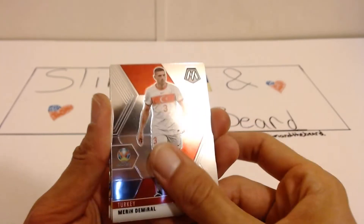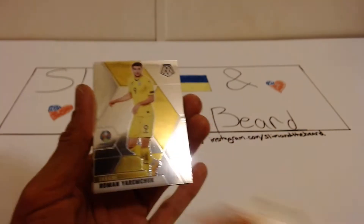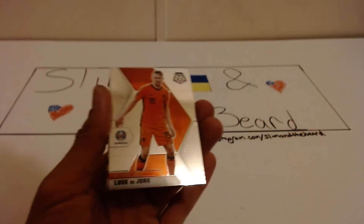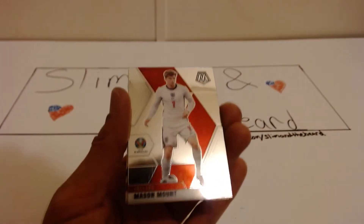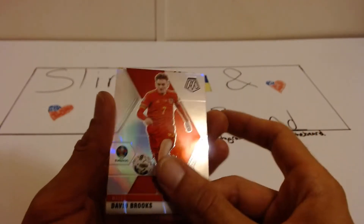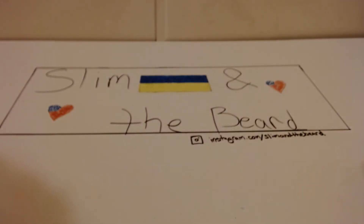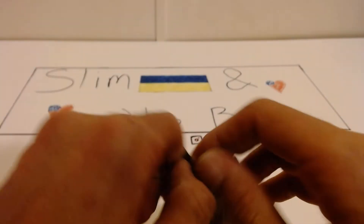Demerol, we have a rookie Stolle, Diedrich Boyata, Yarmuchuk, Luke De Jong, Mason Mount, a silver, David Brooks from Wales, and Spain's Ferran Torres. Now David Brooks — maybe do a little bit extra with him too.